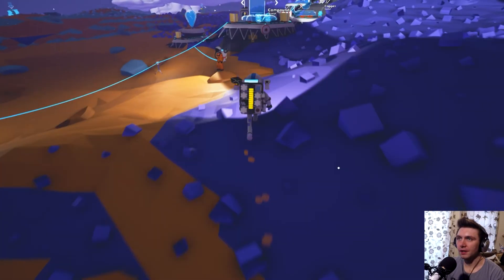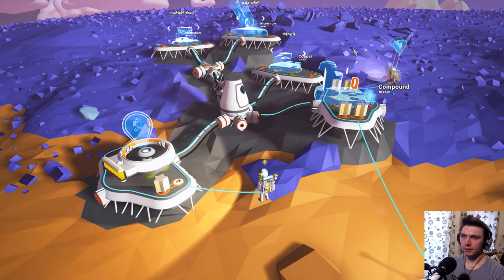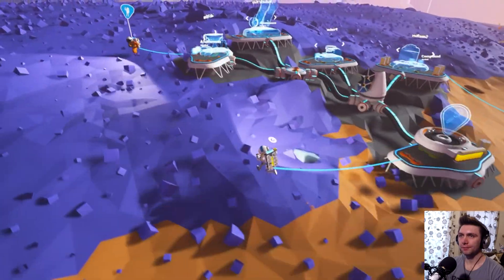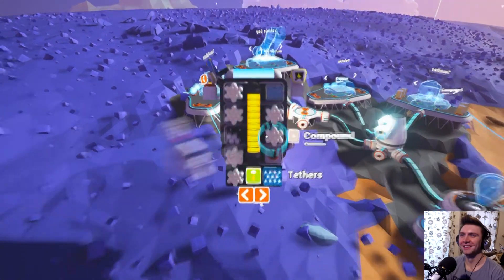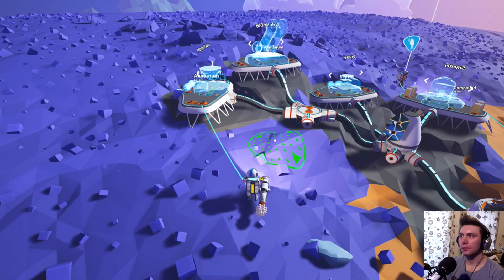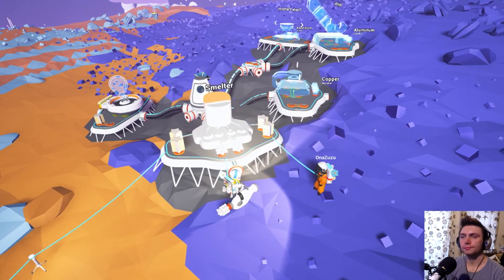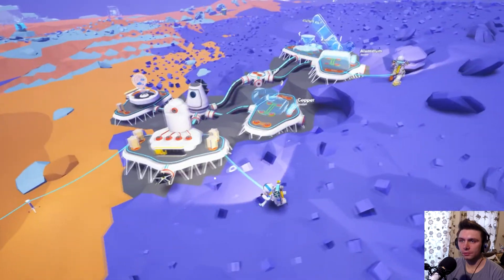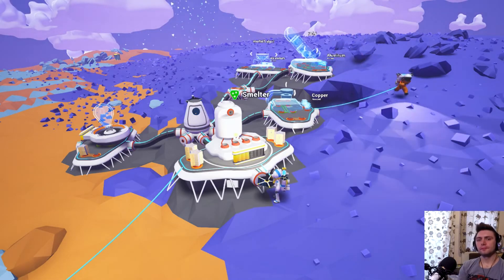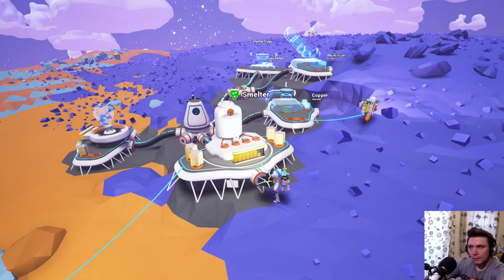We now have like tiers of stuff. We need a smelter, a printer, a vehicle bay. Where do you need me to put my resources? I've got lots of compound. The first thing we'll need is a smelter — because with a smelter we can then build a printer. Done. So all the malachite we've got will be smelted into copper, and then we'll use the copper to build the printer.